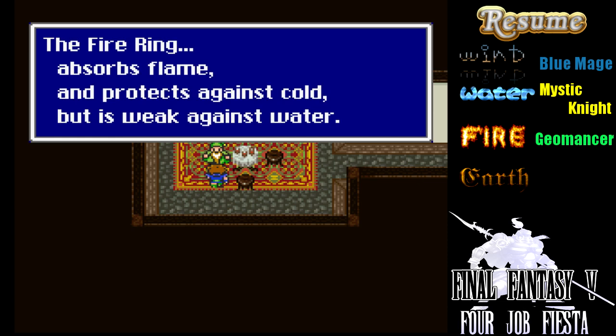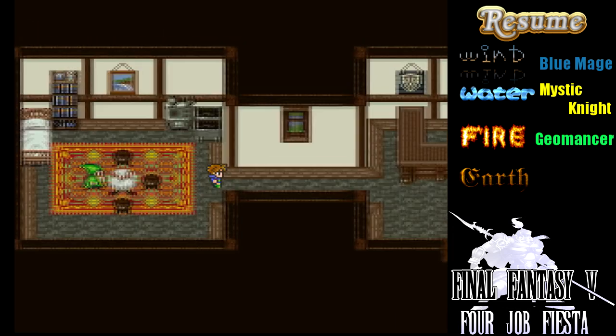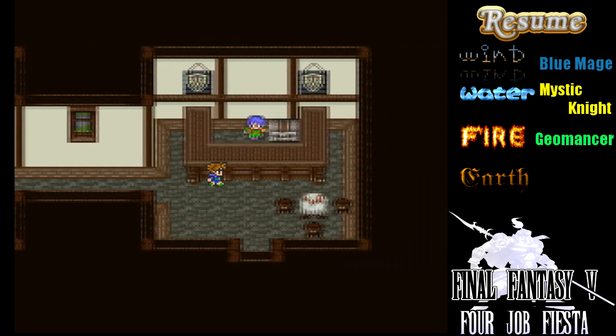I'll teach you about the rings. The fire ring absorbs flame, protects against cold, but is weak against water. The coral ring absorbs water, protects against flame, but is weak against thunder. The angel ring prevents the effects of zombie and aging. Everybody got that? Good!